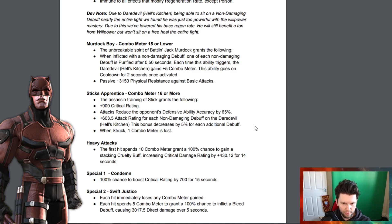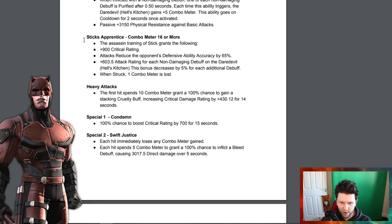When the combo meter is at 15 or lower, the 'Unbreakable Spirit of Battling Jack Murdoch' ability triggers: when inflicted with a non-damaging debuff, one of each non-damaging debuff is purified. Each time this triggers, Daredevil Hell's Kitchen gains plus 5 combo meter. This ability goes on a 2-second cooldown passive.